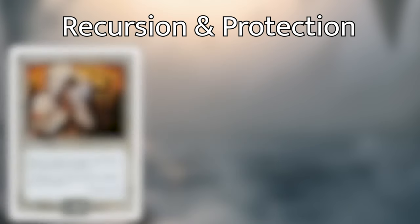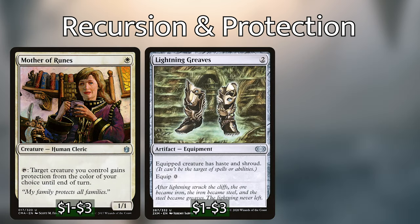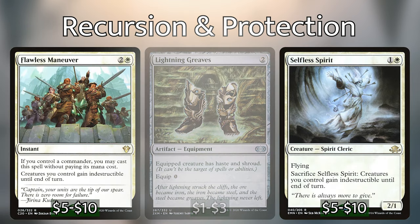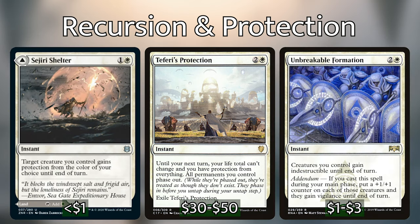Other recursion options include Breath of Life, False Defeat, and Resurrection, which are all sorceries that cost 4 to cast. That is only 1 more than Linvala costs, but still less than she would cost if we were to recast her from our command zone. The best recursion for this deck is the repeatable recursion, but just to make sure you have a little bit more than just Gift of Immortality. As for redundant protection spells, I am running Mother of Runes, Lightning Greaves, Selfless Spirit, and Flawless Maneuver. Other options include Teferi's Protection, Unbreakable Formation, and Sorcerer's Shelter with Sorcerer's Glacier on the back. It doesn't hurt to have just a bit of redundancy when it comes to protecting your investment in your army, so be sure to have at least a few of these other recursion spells or creatures.